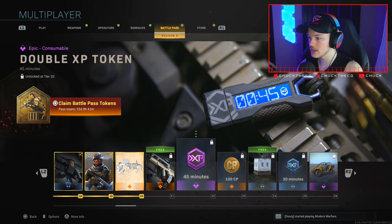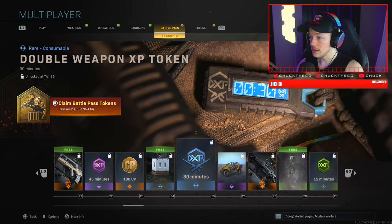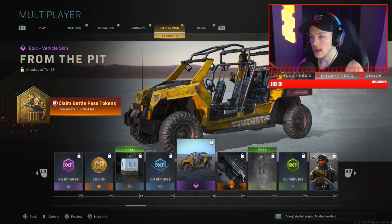We have 45 minutes of XP, COD Points, a Care Package charm, 30 minutes of Double Weapon XP, and a vehicle skin called 'From the Pit' — that's pretty interesting. I kind of like it.